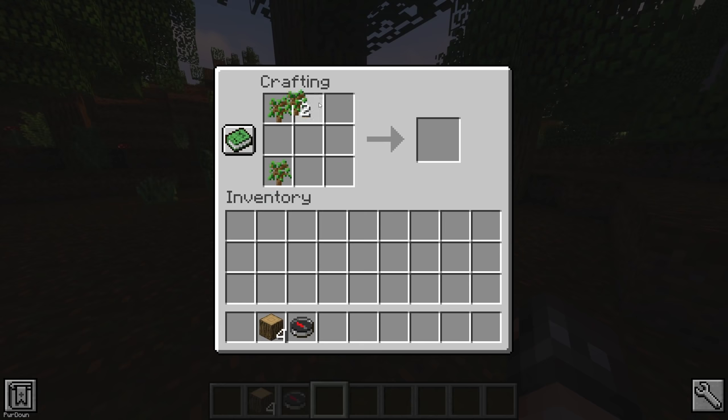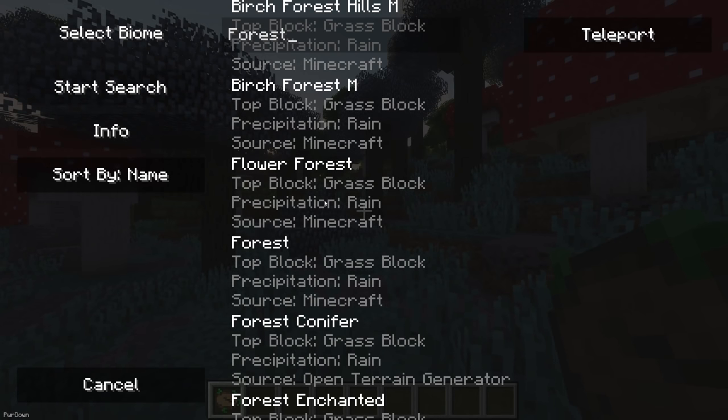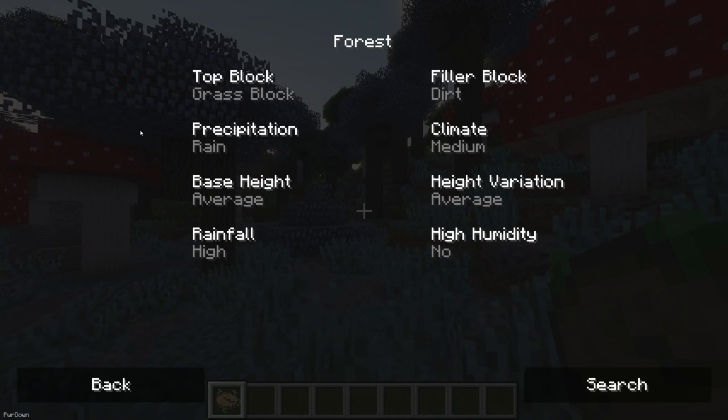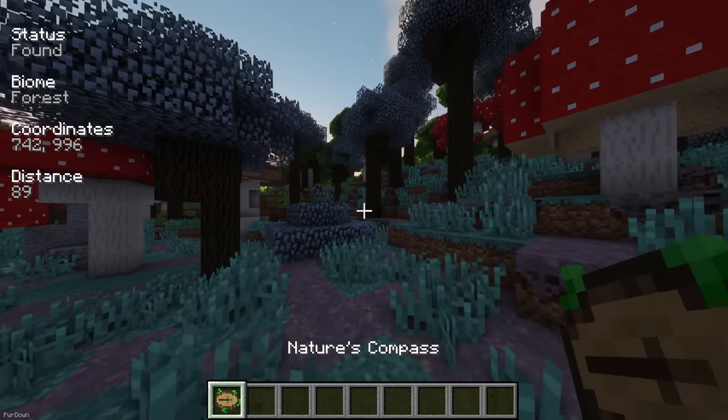Nature's Compass is a new item which can be crafted with 4 logs, 4 saplings and a compass. When you interact with it, you'll open up an interface where you can search for biomes and learn information about them. If you choose to, a compass will point at a biome, or towards your spawn point.